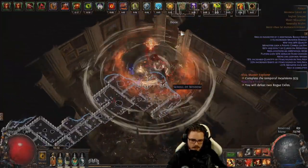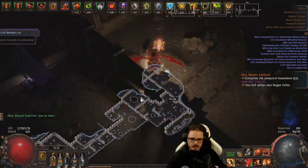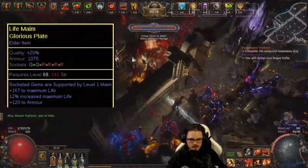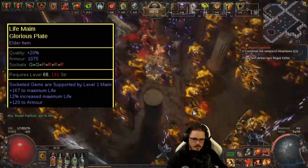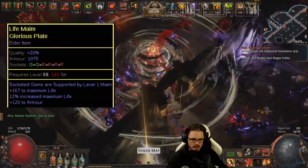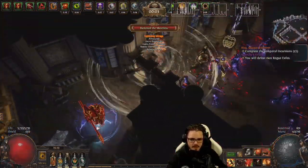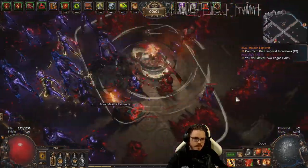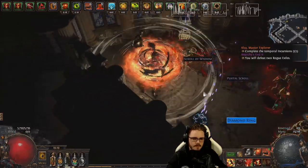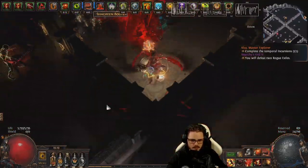G'day, ZiggyD here. In this video I want to walk you through creating a powerful endgame body armor for melee builds. What we're aiming for is very high life and skills supported by level 1 Maim Support, which is a delve fossil suffix that gives a 15% maul multiplier to supported attack skills. If successful, you'll end up with a 6-link body armor that competes with Belly of the Beast for life and gives a solid boost to your main skill's DPS — and if you're very lucky, something that's best in slot.